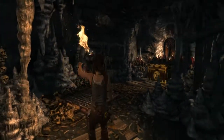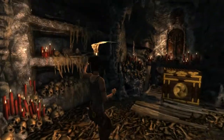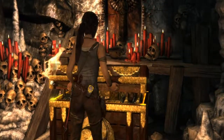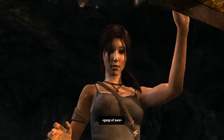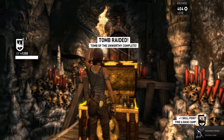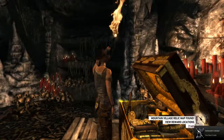Lots of stalagmites and stalactites. And you may be asking, how do you define them? Well, we all know that tights come down. That's how you know. Bit weird, I know. Sorry. So we've got ourselves, we've done a tomb, okay. And we've got a map that shows us where everything is. That's cool.